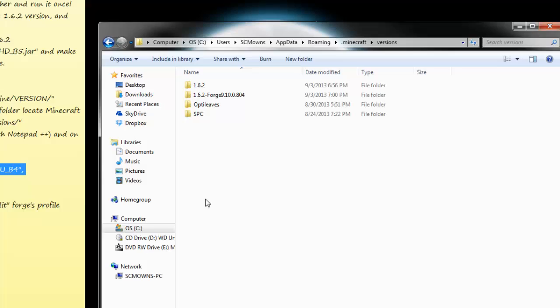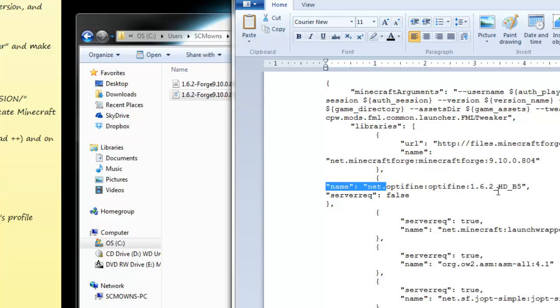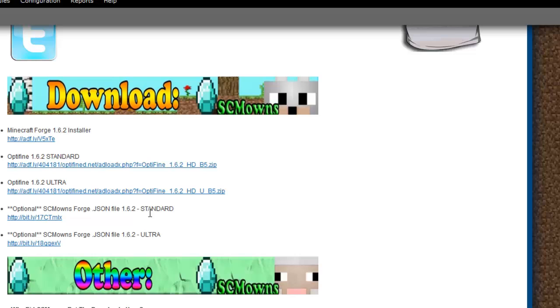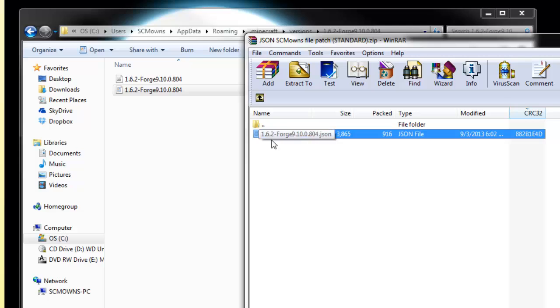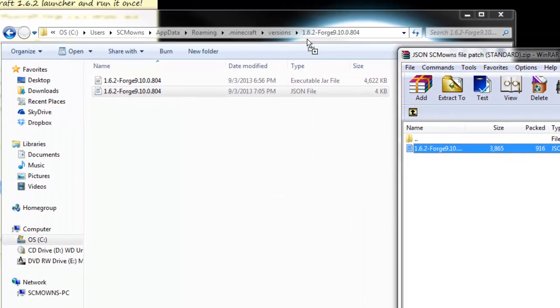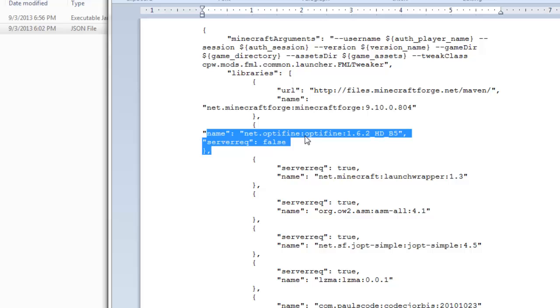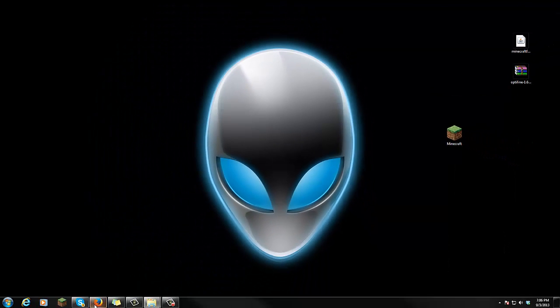If I go back to .minecraft, go to versions, and go to 1.6.2-Forge and double-click this JSON — you should see the OptiFine entry right there. That's what we just did. But if you guys don't want to edit this and it's a little bit confusing, go to my website, click on 'standard download,' and it should download the JSON as 'Simone's patch.' Open that up and inside there you'll see the 1.6.2-Forge JSON file. You can download this and simply drag it into your versions/1.6.2-Forge folder and overwrite the JSON file that was already there. Open it up and see that it's already been added for you — you don't have to do the manual edit at all.